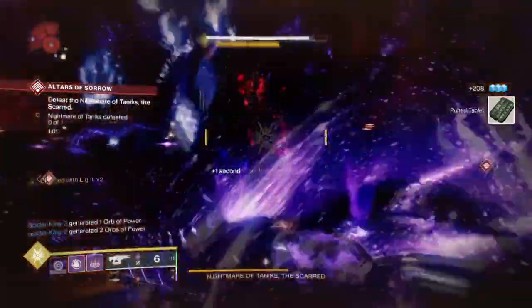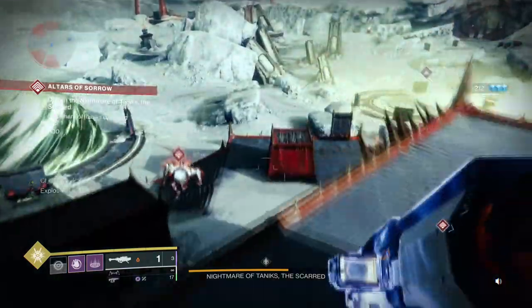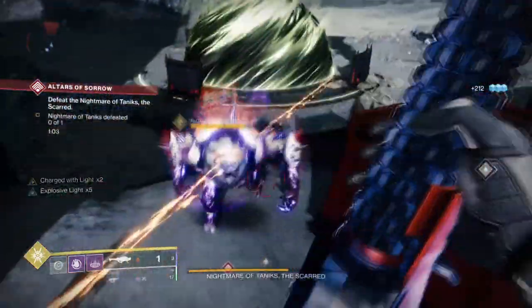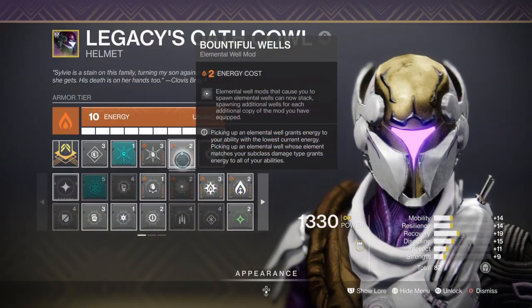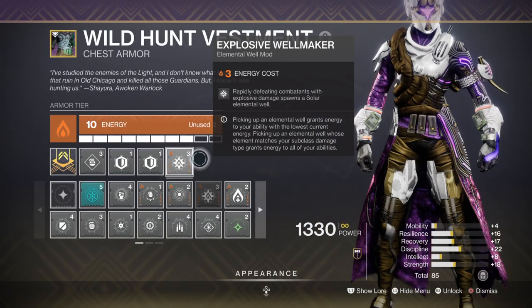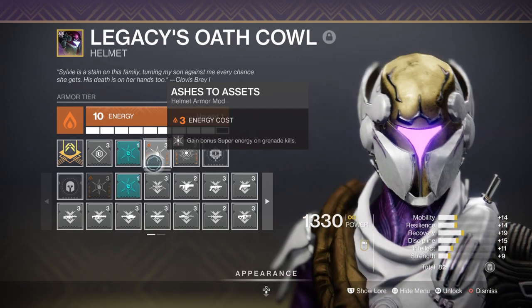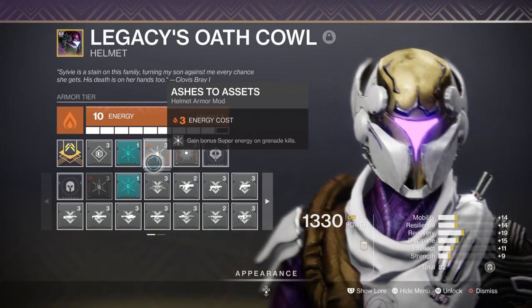As Contraverse Hold's energy return can be somewhat unreliable, further support has been added just in case. Bountiful Well grants x2 wells upon any Elemental Well mods that can create them. Elemental Ordnance allows us to create wells via our grenades, and Explosive Wellmaker allows us to create even more wells via explosive methods such as grenades, grenade launchers, or Telesto. These mods will grant the substantial amount of energy needed to always be sustainable. Intellect is placed at 50 for passive super generation, with Hands-On and Ashes to Assets attached to grant more super energy via abilities. Ashes to Assets will see extensive use, so make full use of your grenades.